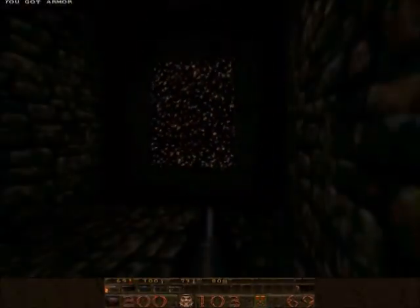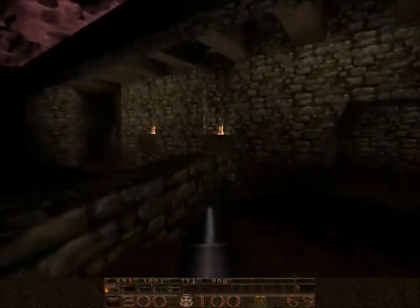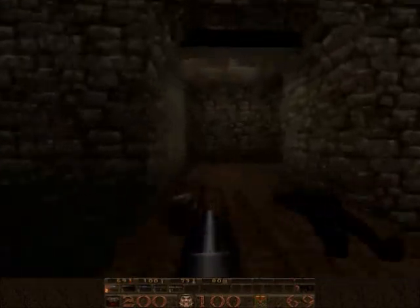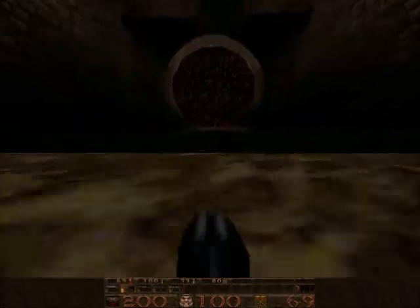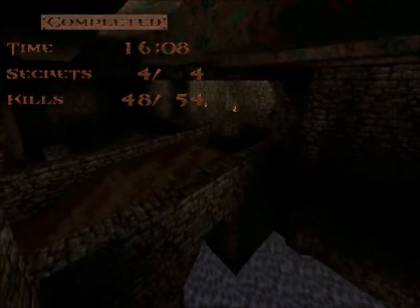Going into the secret level - pretty good, good amount of armor and health, six enemies left. I think I forgot where the secret exit was - past that spike wall, yeah, okay, here we go. And see, that water is the normal swamp color water. I have no idea where those six enemies were - I got all four secrets and I don't recall skipping any enemies.